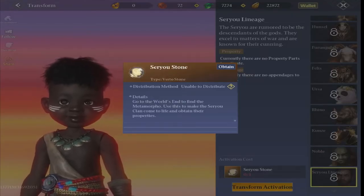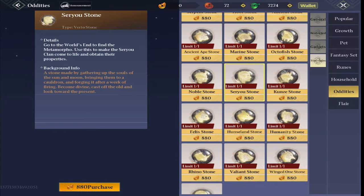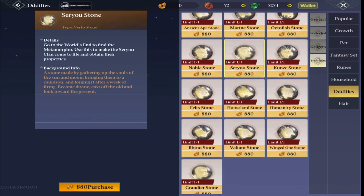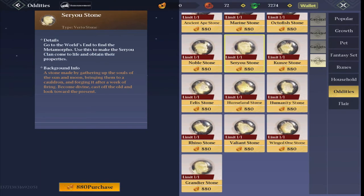Here are the stones. They're called Vertos stones, and that's what you need to purchase in order to change the race. To get these, you just need to go to the shop at the top tab and you can purchase these with runes. Make sure you grab the right ones, because they are all different for each race.